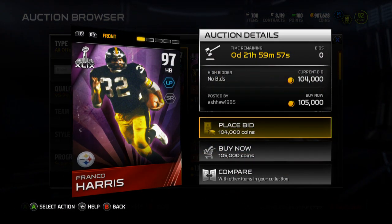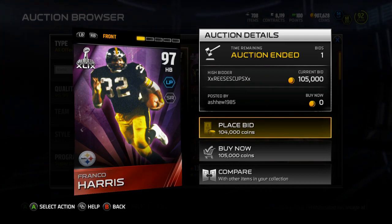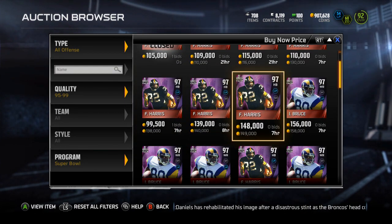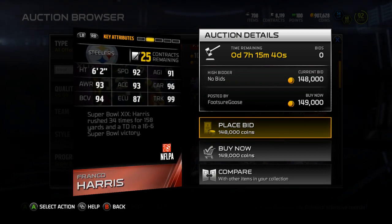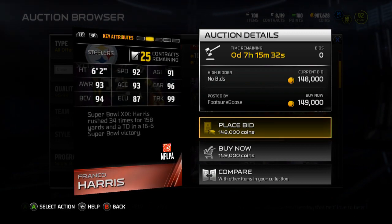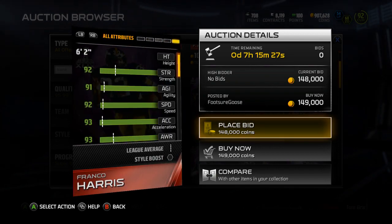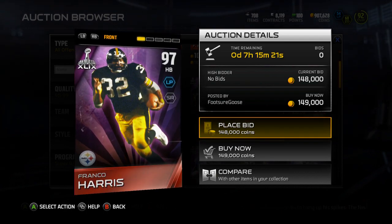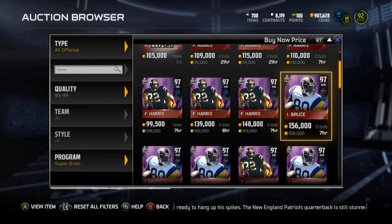If you pull this Franco Harris, who's not a terrible card, you will get $100,000, which will be a loss, but it's actually a pretty decent card. He's going for around $100,000. He's got 92 speed, 91 agility, 93 awareness, 93 acceleration, 96 carrying, 94 ball carrier vision, 87 elusiveness, 99 trucking, and 86 catching. So actually a pretty good card, pretty viable. I'd think about picking him up if he got a decent amount cheaper.